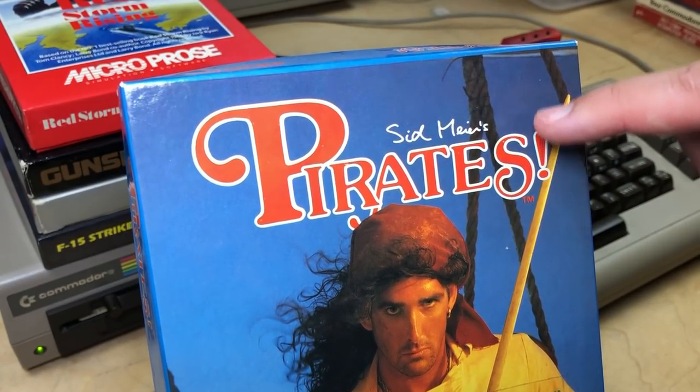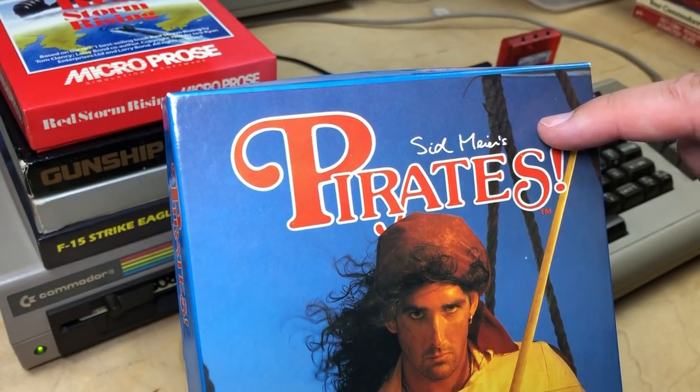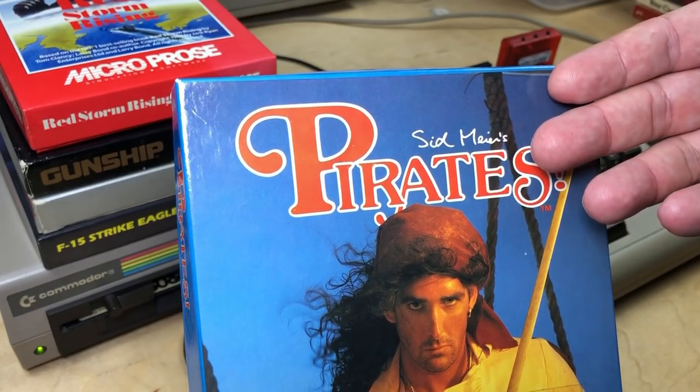Pirates is the first game that he put his name on. Apparently it wasn't his idea — he's not like an egomaniac. Robin Williams the actor-comedian apparently was at a meeting with the Microprose guys and suggested that they start putting his name on the box and promote him, kind of like a rock star. And it seems to have worked.